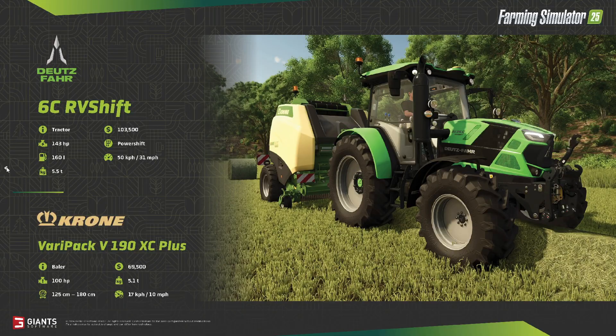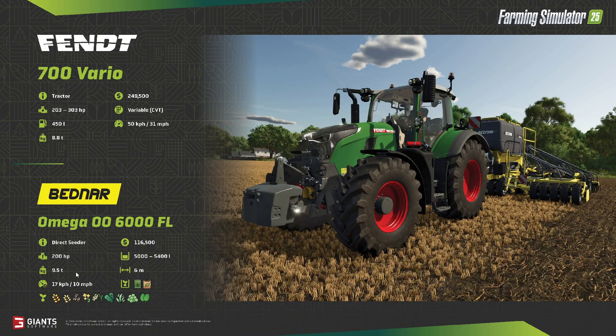Going back to the first one — something I didn't mention: that six metre seeder needs 200 horsepower, so it's probably one of the lower horsepower six metre trail drills you'll find. It is grain and fertilizer, so a split hopper, which is an option on those drills. And it looks like we can do most of the main crop types — I'm guessing there's peas and spinach there as well.